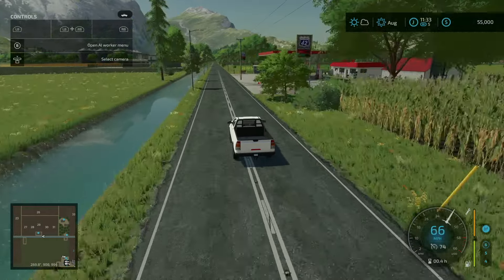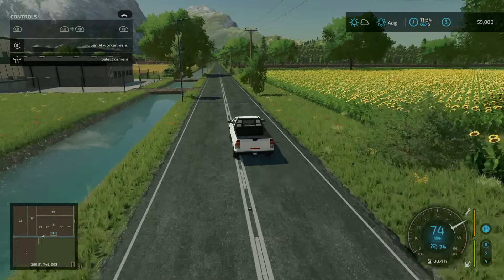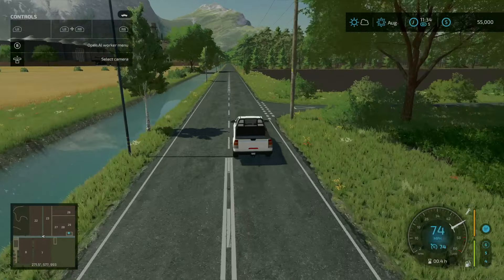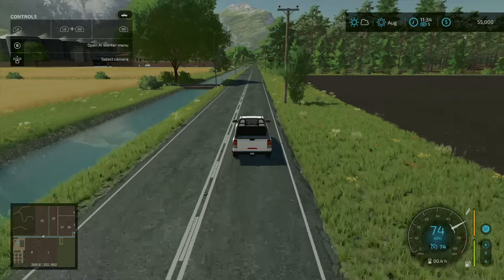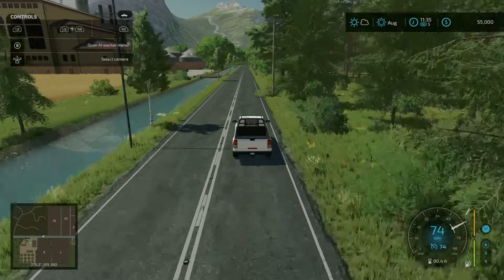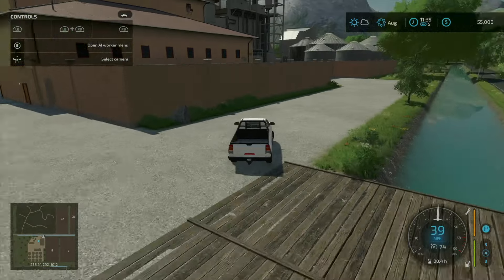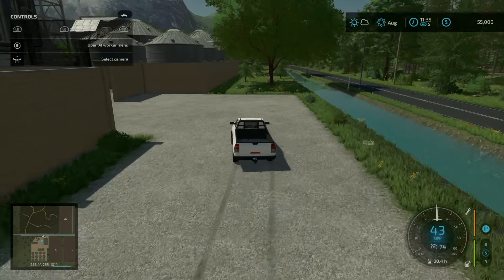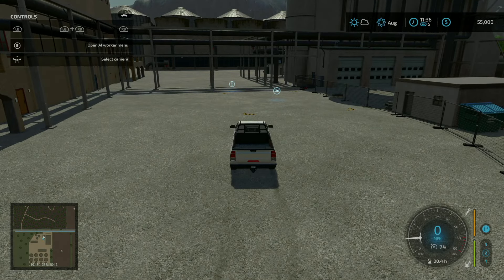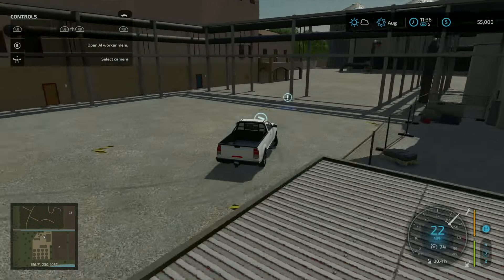Gas station to my right. Then this big set of buildings coming up to our left — crossing the bridge — and right here is the South Valley Biomass Energy sell point, with the wood sell trigger right over there.